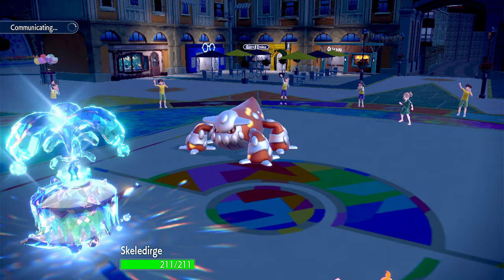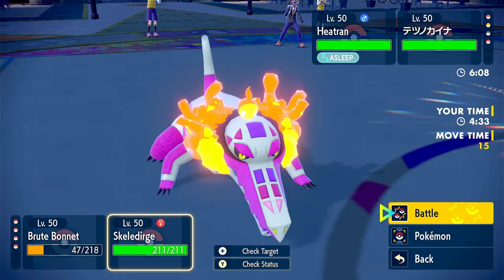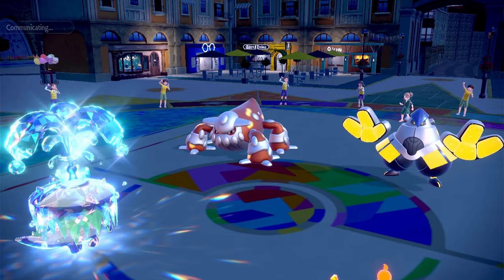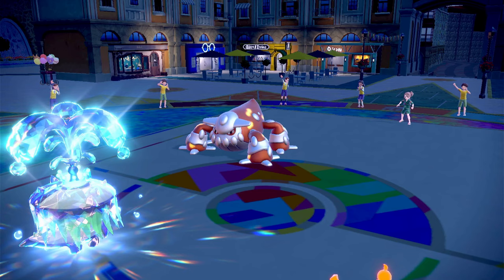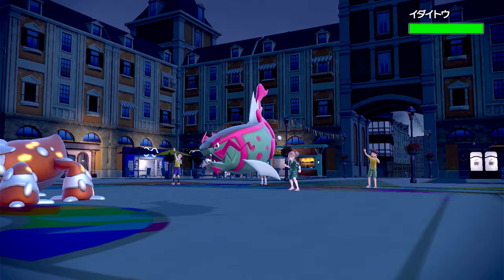We are about to full health with Skellidurge. They go into Iron Hands. I guess we can use Rage Powder — there's not much I can do there. Maybe Will-O-Wisp to try to hinder it. Oh, they just swapped out Iron Hands and went into Basculegion.